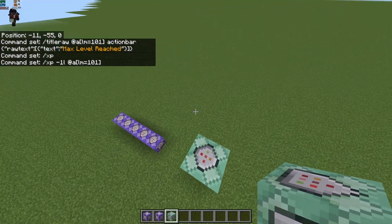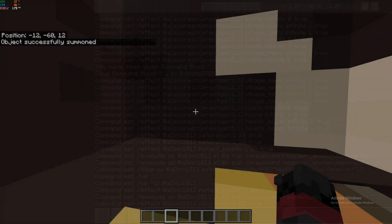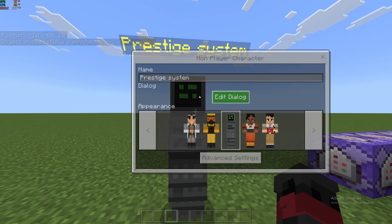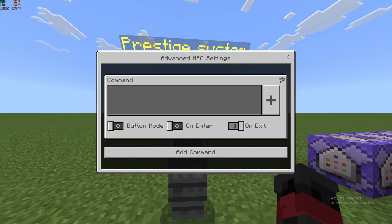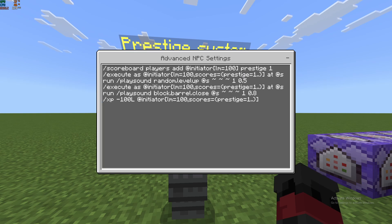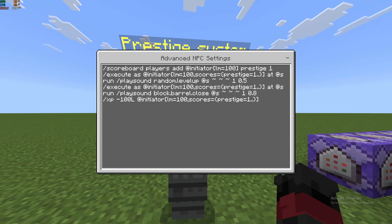Now I'm going to summon an NPC — this is what I'll use to give people prestige. I'm going to copy and paste another command block, and this command is also in the description for copy and paste since it's a lot to type. Basically it's: scoreboard players add at initiator — so whoever actually presses the button — level minimum 100, prestige 1. So that will give your prestige.